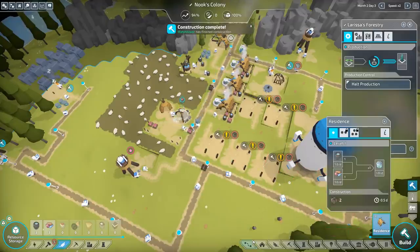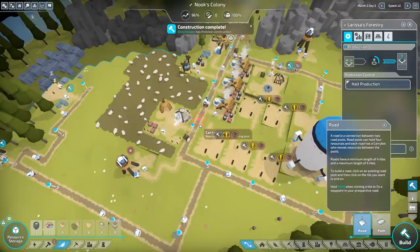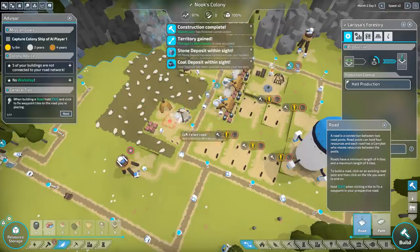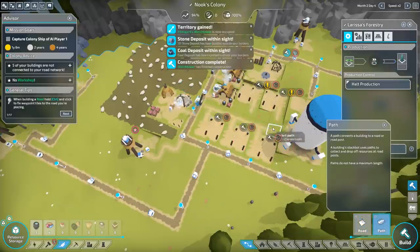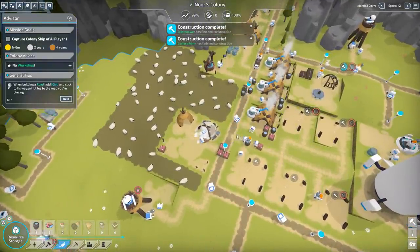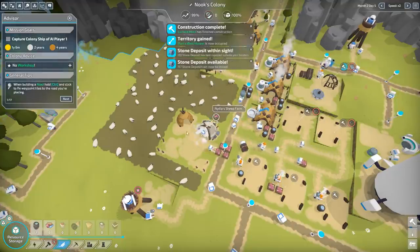Now, it's kind of a problem — I have this thing right here and I think I can move it. Building a road: hold control and click the fixed waypoint tiles to the road you're placing. But I can't really do it here. So we're going to have to just have a path going through there. Hopefully that doesn't cause too much of a bottleneck. We're going to have a carry bot right here, and people cruising through here. So it's going to be maybe a little bit of a slowdown. But since it's houses, I'm hoping it's not too bad.